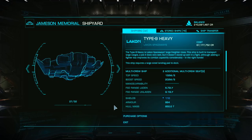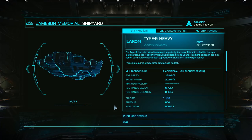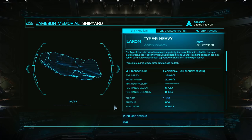While this is a case of it takes money to make money, with a wing of four properly outfitted Type 9s, you can make up to 100 million per hour while earning great Grade 5 rare materials and data.